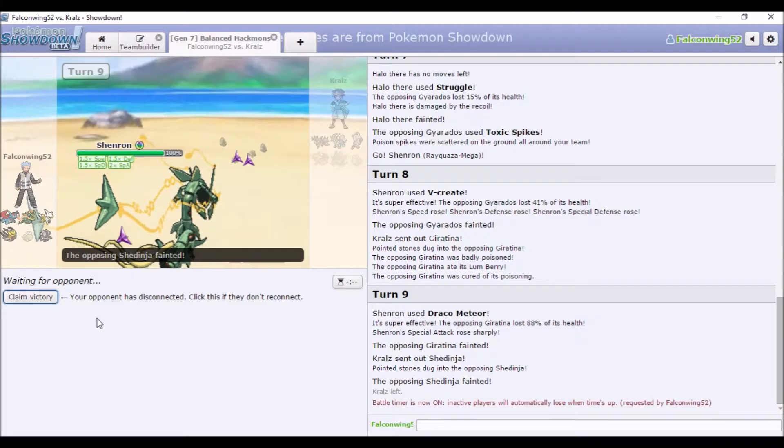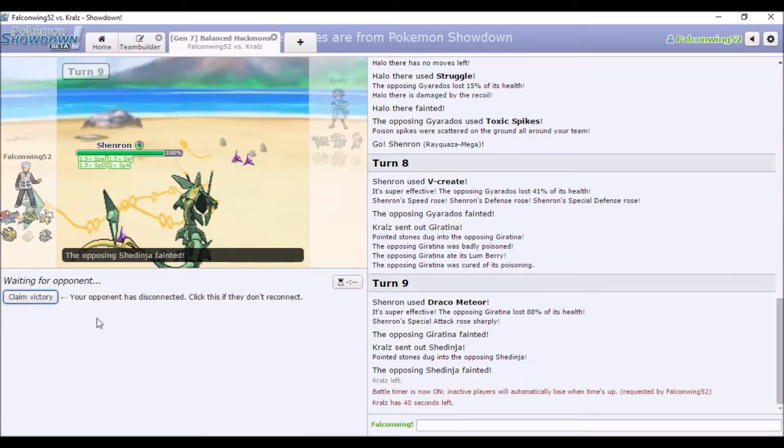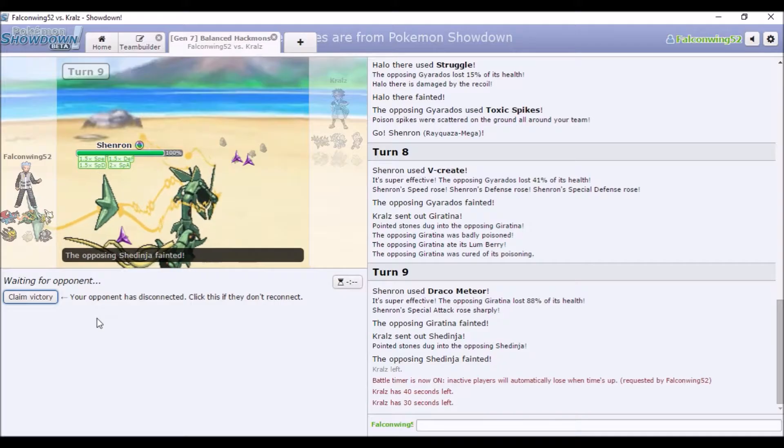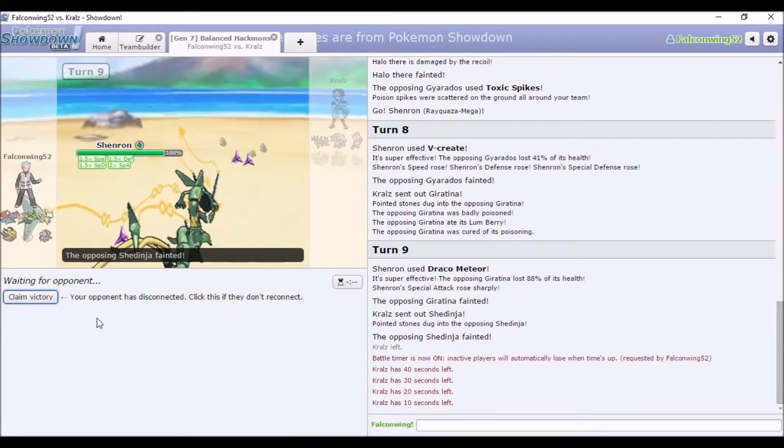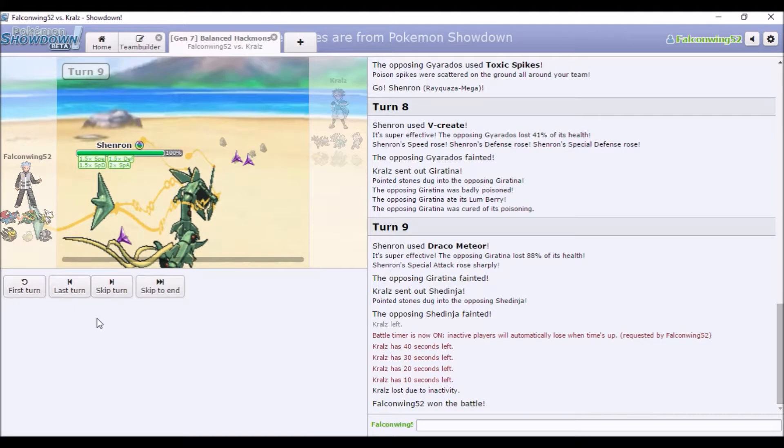I'm surprised — you normally see that on Blissey sets because it's bulkier. Whatever, can't do anything now — I'm gonna kill it with V-Create. Now I've got boosted Speed so most other things shouldn't be an issue. I'm gonna go for Draco Meteor. Oh, Kyogre requires a Giratina after the damage Stealth Rock did — Giratina is just gonna go straight down.